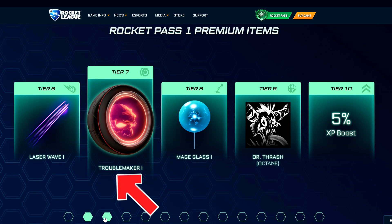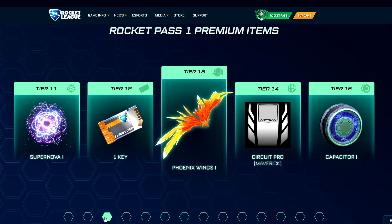The Troublemakers are actually the wheels you saw in the beginning of the video. Then you've got even more upgradable items: the Supernova Goal Explosion, Phoenix Wings, and Capacitor Wheels. Another interesting addition is that you can actually get keys in this Rocket Pass — from level 1 to level 70 you can get 6 keys, and in the Pro tier you can get 4 more. So if you play a ton of Rocket League you can actually earn back the 10 keys you spent, while getting a ton of cool stuff.